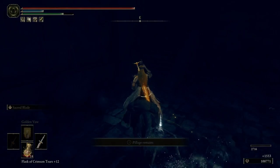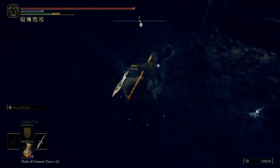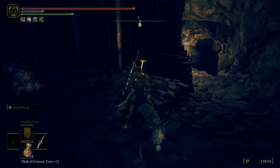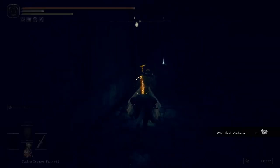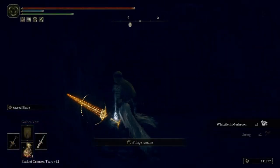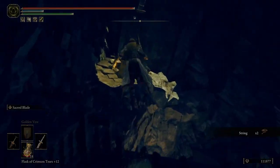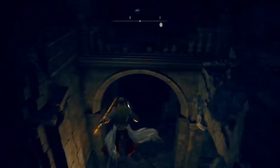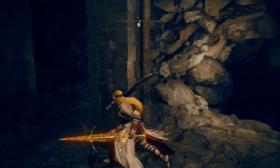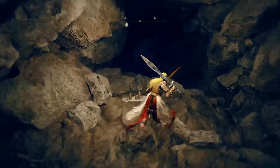There's an item up there — two shadow dogs. It's a common item. Is this it? String? That's the worst item it could have been. Is there anything back here? Nope. Well, onwards then.